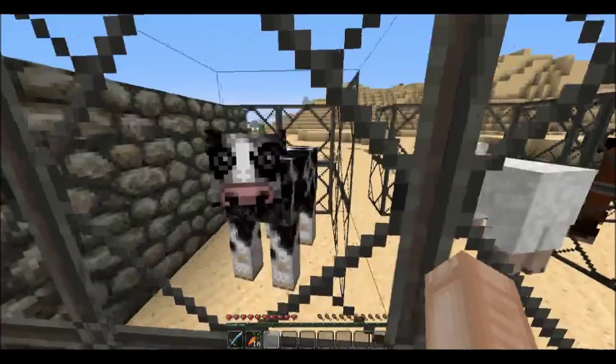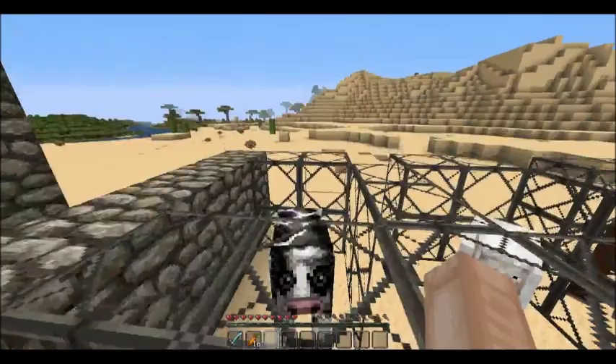There's a name tag, flint and steel, stone pickaxe, and a stone shovel, and some more glowstone. I'm going to eat a carrot. So this here is a cow — look at his disgusting eyes, so beady and massive, it kind of scares me a bit.